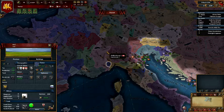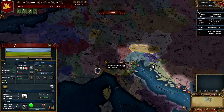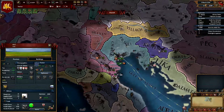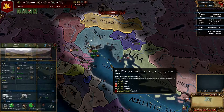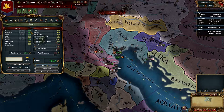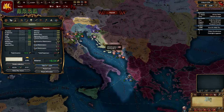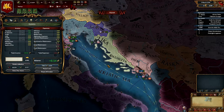The reason France might call us in is something like a Savoyard or Milan war - a small province that might drag us into a small conflict, but as Venice we should be able to handle it. Economically, taxation is high, production is high, trade is high, and we even have two vassals: Corfu and Ragusa. Very nice starting position.